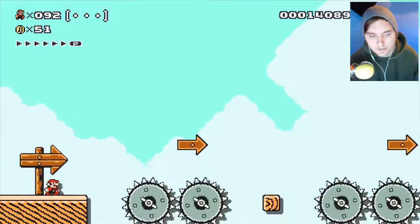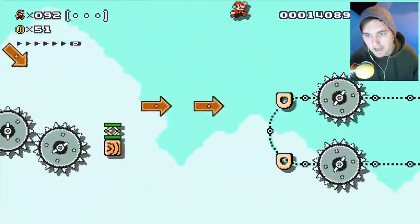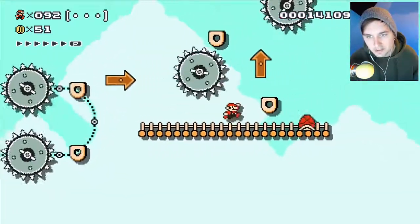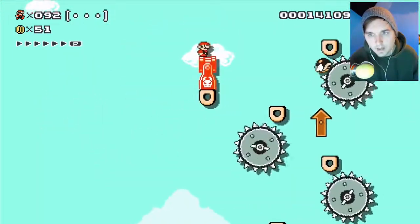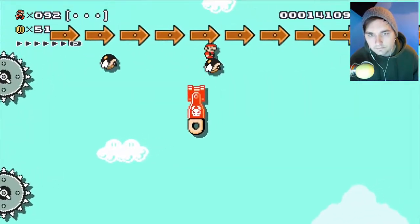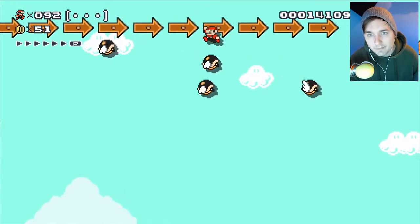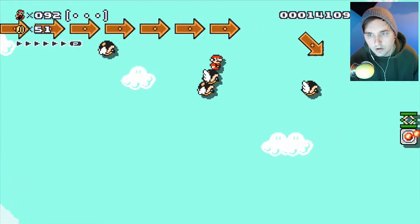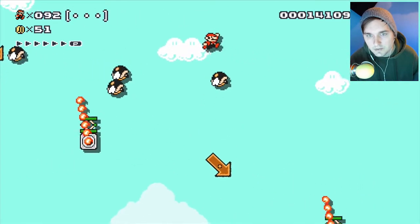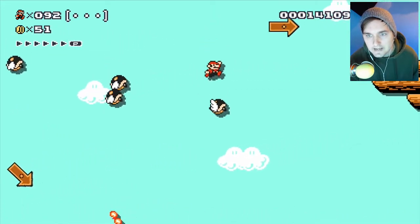Hey everybody, welcome back to Super Mario Rage Maker. I'm your boy, me. How's it going this fine evening? Even though it's about 3 or 5 or 7 or 11 — who knows? So let's try this again. Throw this freaking guy off the ledge. I really hope we don't need that guy later in my life. Here we go. Just wait, I guess. Let's do this — jumping right down at the speed of sound. You can't stop me, we're going to the ground! I'm just going to keep using this guy forever until we die. Oh, there's a little secret door here. Nice!